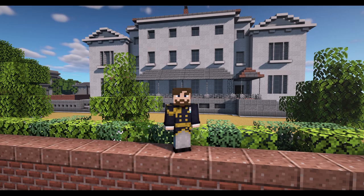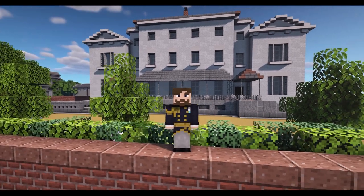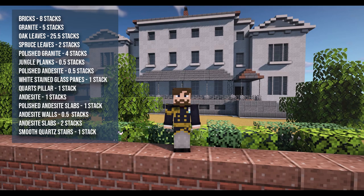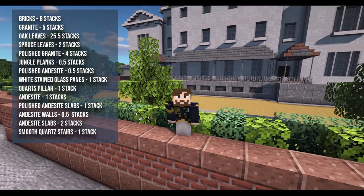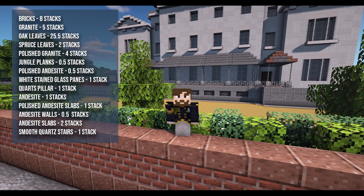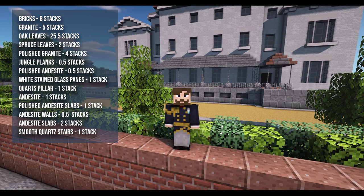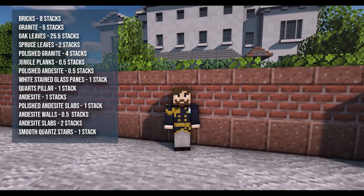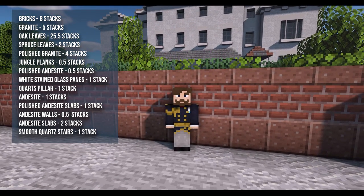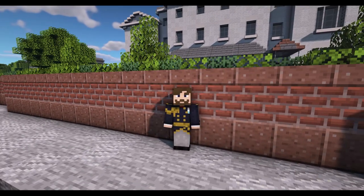The actual orangery section is going to be a proper tutorial, so don't worry about that. On screen you'll be able to see a materials list — I've included all the blocks you're going to need for the orangery, and I've also added the blocks I've used for the garden walls and the bushes. This is just an overview so you get an understanding of how much I've used, giving you a little bit to build off yourself. You can see I've got a nice brick wall here in front of me.